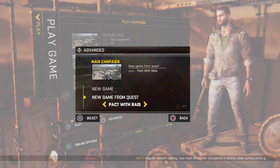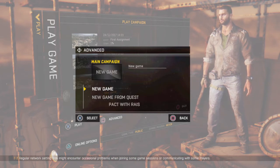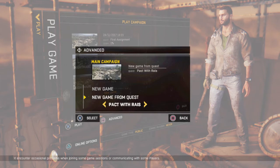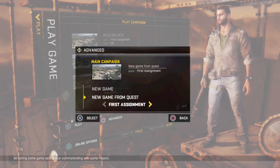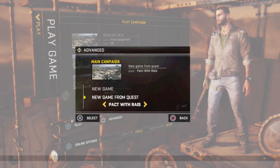What my friend does — he picked a mission and pressed new game, and that is wrong. You don't go to new game at all. You go from New Game from Quest — it gives you like first assignment or 'Packed with Raius'.